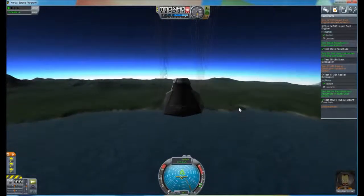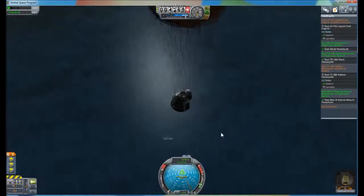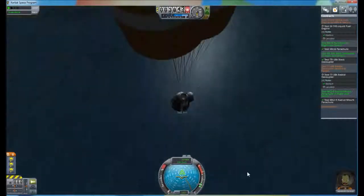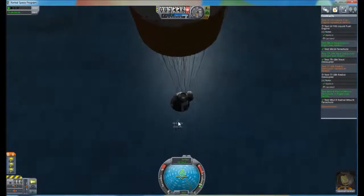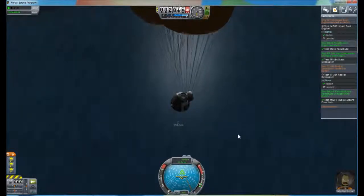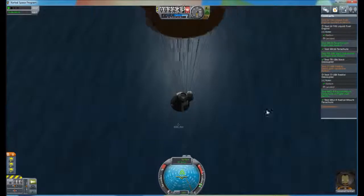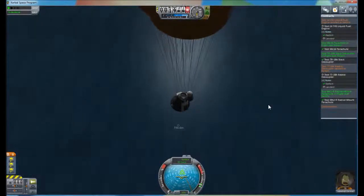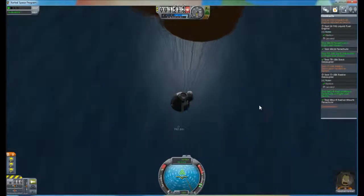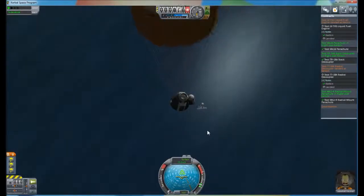Jeb's floating back down to Earth nice and slowly. It's going to be a splash down — a nice wet water landing, which will enable us to get a bit more science once we're there. I do need that liquid fuel engine to land — that's why I put all the parachutes on it. Whether the system actually counts a landing or not is another matter.